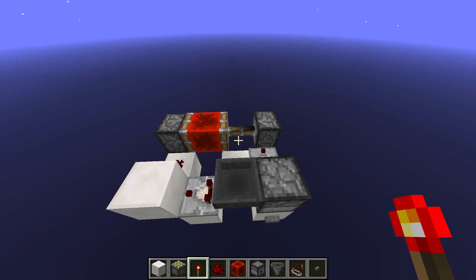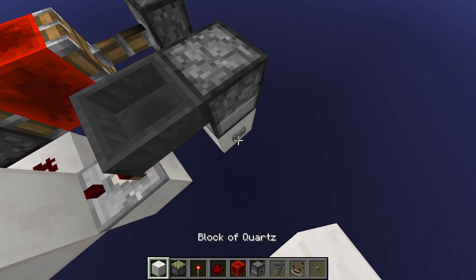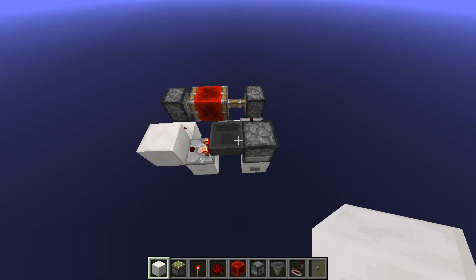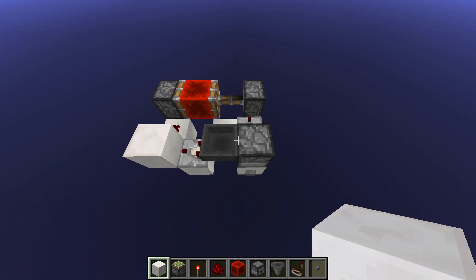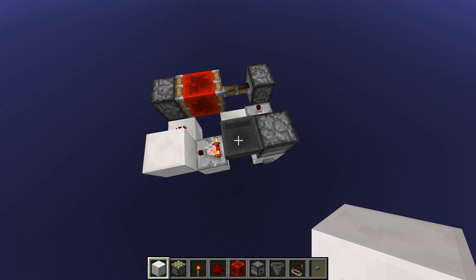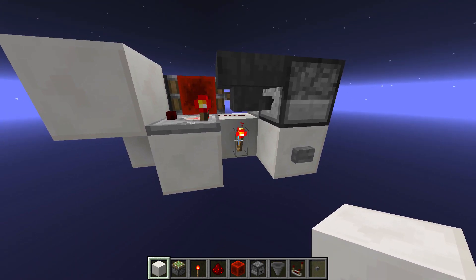That's actually it for this creation. If we push this three times, it should activate and then reset automatically. Now the way this works is when I push items into the hopper, it stays there because of this torch.